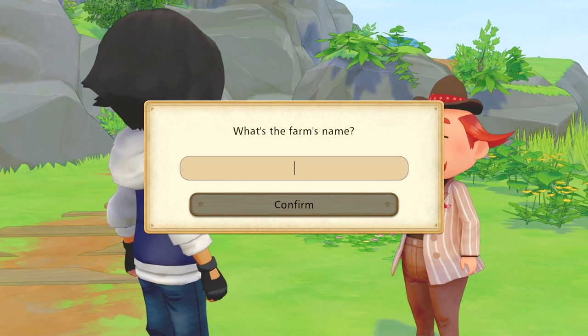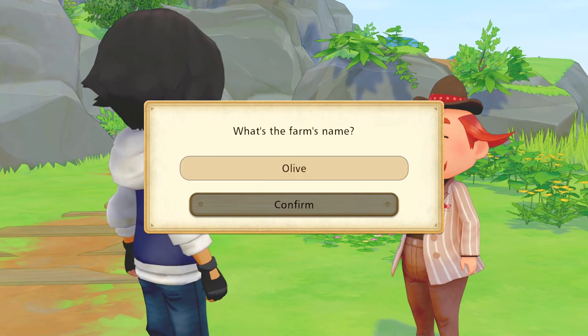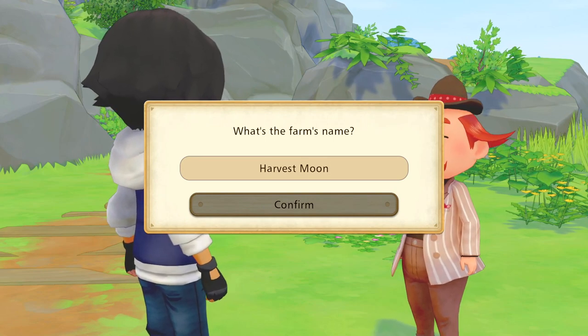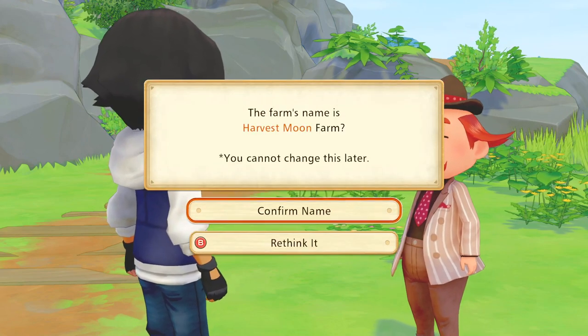We also get to name our farm like usual. What do I want to name it? I actually didn't think this through. We have 12 characters to work with. This is Olive Town - Grandpa was one of the pioneers of Olive Town, thus the name of the game. Theoretically, maybe the town was named after the farm - so it could be called Olive Town. You know what? It just kind of fits. It's like getting back to the roots of this entire series in the West. Let's go with that.